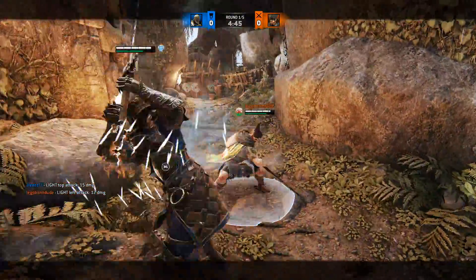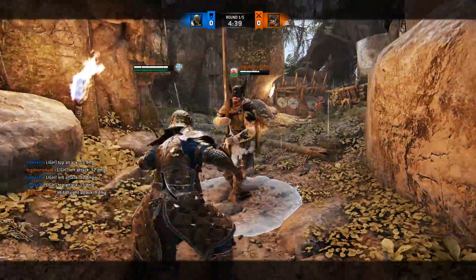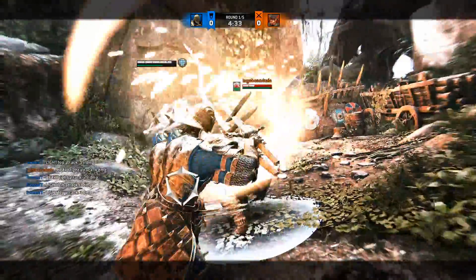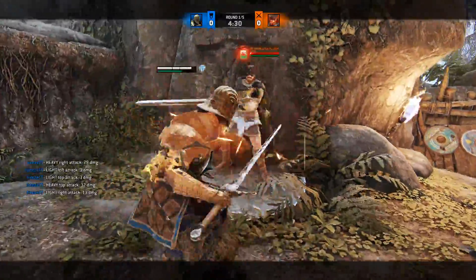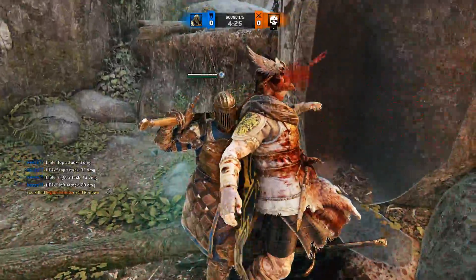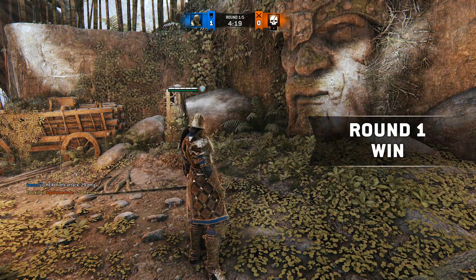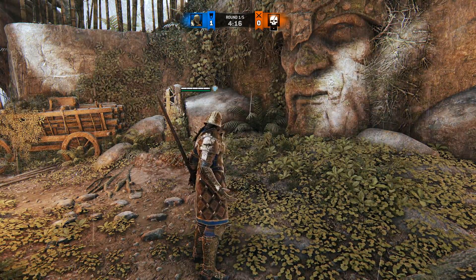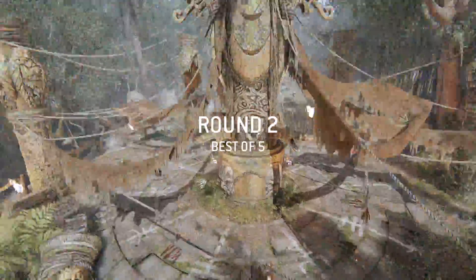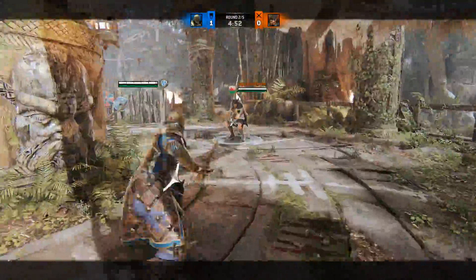The same goes for the stamina cost of guaranteed chain attacks. The double and triple lights cost an insane amount of stamina — this doesn't even require testing, it could have been avoided by simply reading. My choice to increase light stamina cost is a sound one. Lights costing the same as heavies is quite a big leap though. I already said we should have tried smaller increments first. But even with the insane cost for lights, we have people complain about light spam. Because people will always complain about light spam, or bash spam, or heavy spam — which was mentioned like a dozen times in my comments since the update.